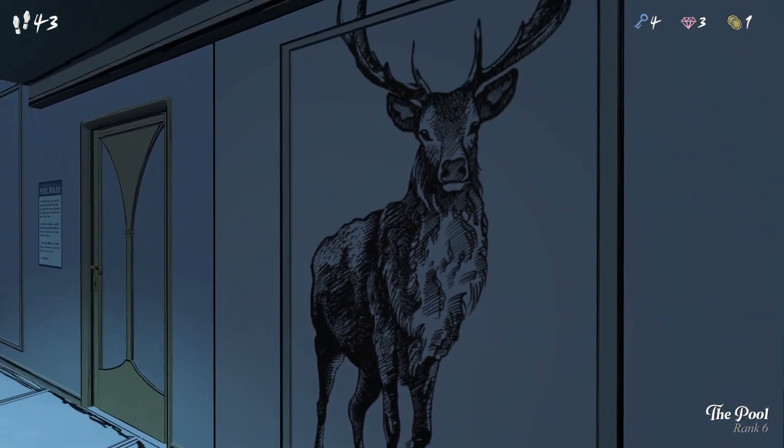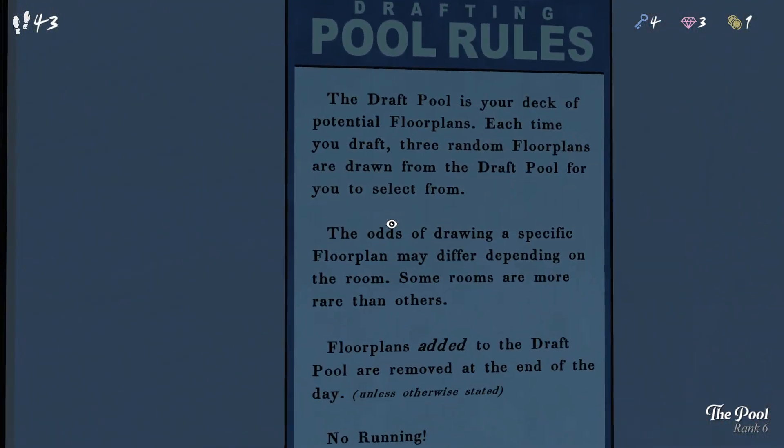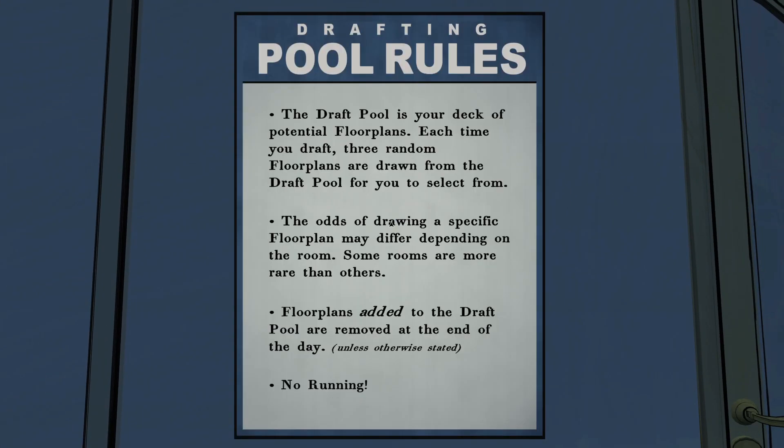No beeping in here. Got antlers. And here are the pool rules: the draft pool is your deck of potential floor plans. Each time you draft, three random floor plans are drawn from the draft pool for you to select from. The odds of drawing a specific floor plan may differ depending on the room — some rooms are more rare than others. Floor plans added to the draft pool are removed at the end of the day unless otherwise stated. No running — yeah, take it slow.